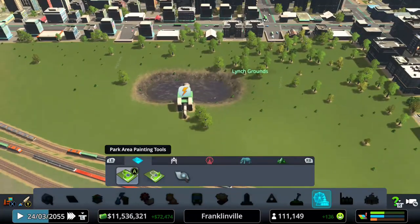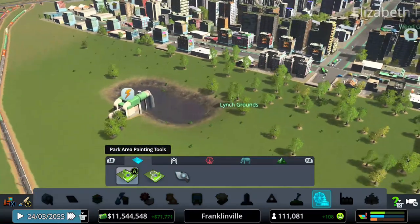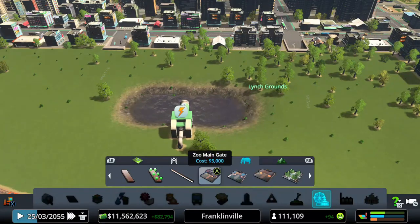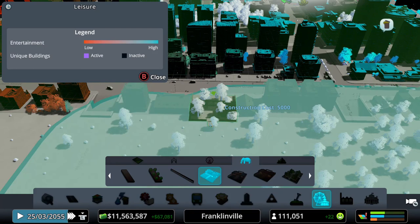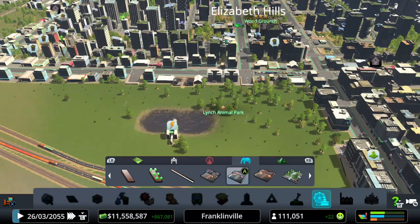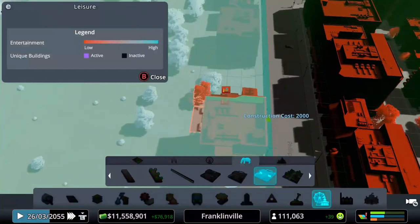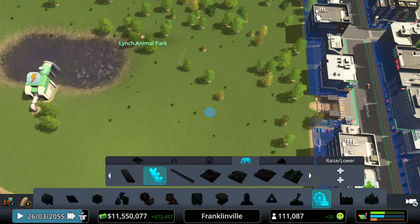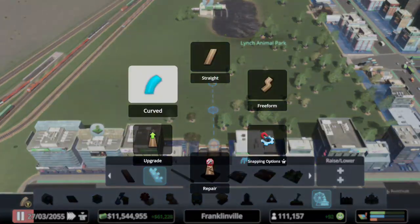That looks pretty good, I'm not mad about that at all. We do need to watch the sewage level in our lake — ew, that's kind of gross. We need to add a main gate. That abandoned building I demolished actually worked out pretty well right there. Now we can put a side gate over here.